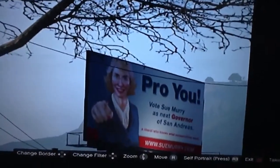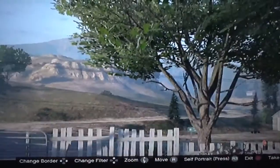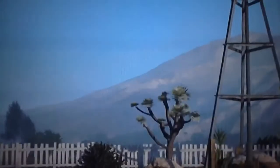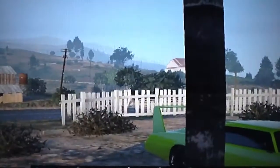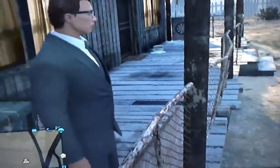It might be from that one lady running for governor — Sue Murry of San Andreas. It's already barely light out here now. It's located close by a church, which is right there. There's a windmill nearby too, so you'll know where you're going. This is easter egg number two of Niko Bellic found in GTA 5.